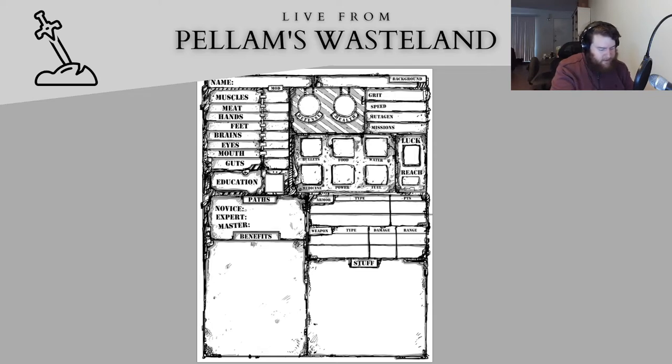So slash R 4d6 drop lowest. That gives us an 11 — which is actually a 10 — so that's a plus zero, and then a 15, a 12, a 14, a 16, and a 13.